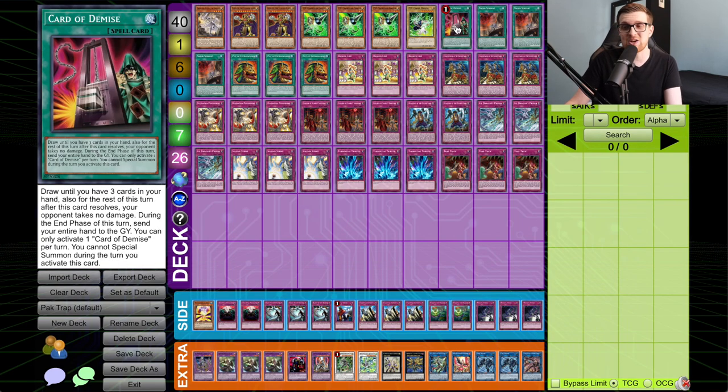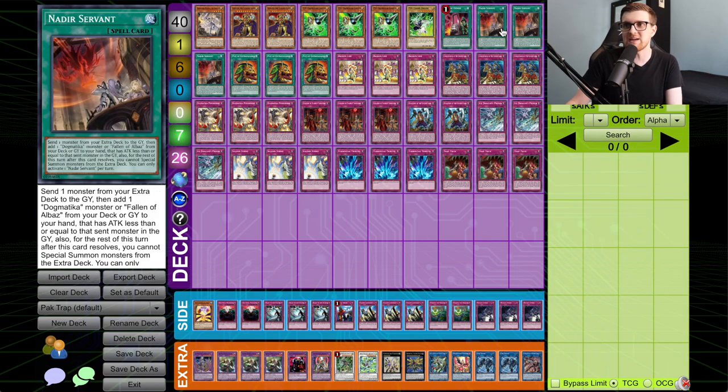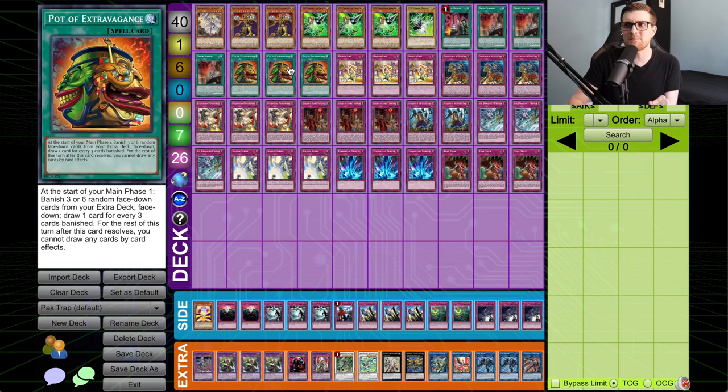For the spells, we have a blast from the past: Card of Demise — thank god this card is limited because nobody misses it from Draco format. Then the three Nadir Servant and three Pot of Extravagance. In this deck, you don't really care about finding a specific card — you just want to get more cards. When you're playing control, the name of the game is card advantage. You want outs to everything your opponent has and full control of the board.